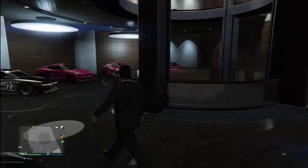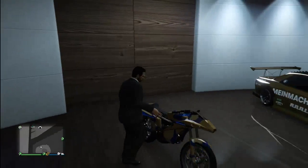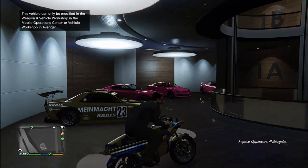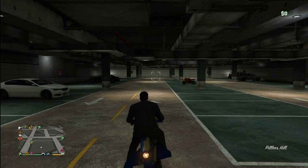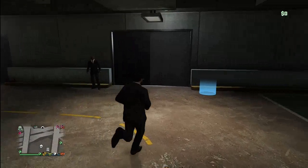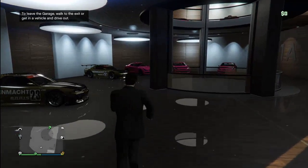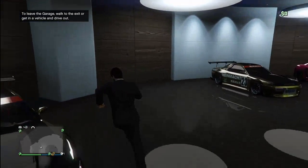So I'll quickly run through three of them to show how fast it is. To do it again: press the oppressor outside — no tracker on it — run back in, get your retro custom, go to the mod shop, change the plate colour, exit, spam right on the D-pad, get back in, right on the D-pad. And just repeat — rinse and repeat.